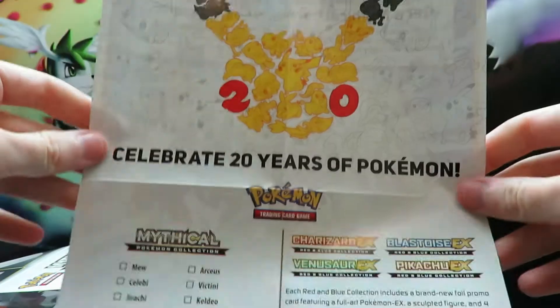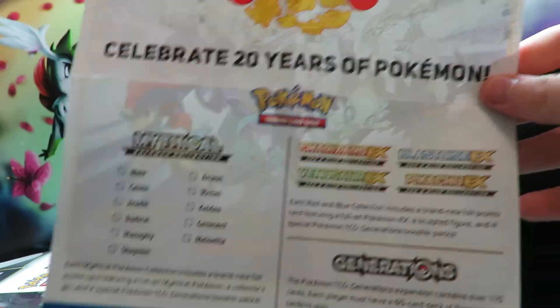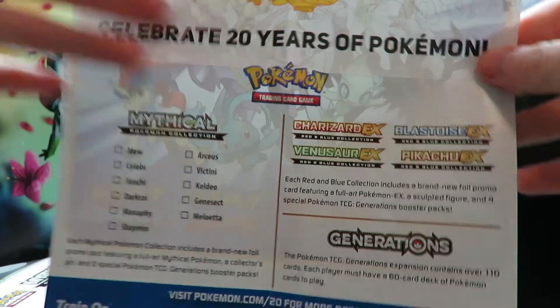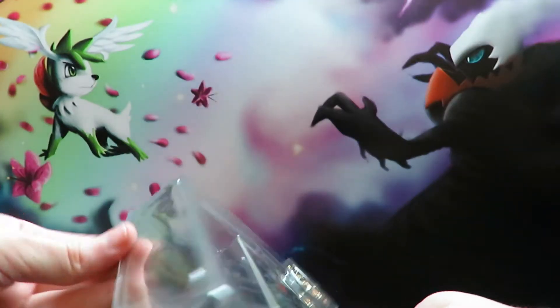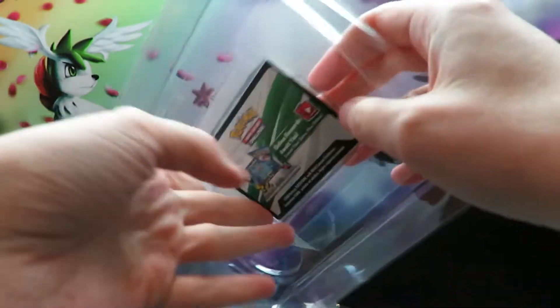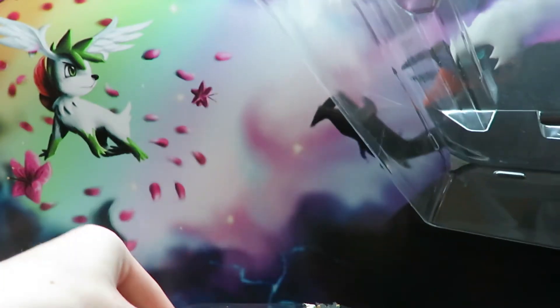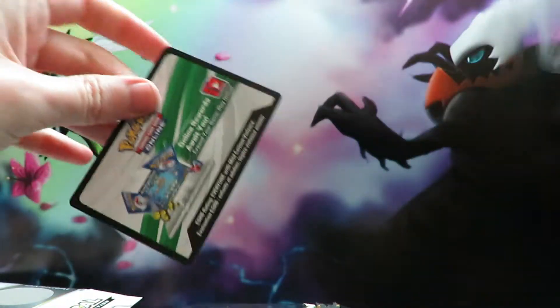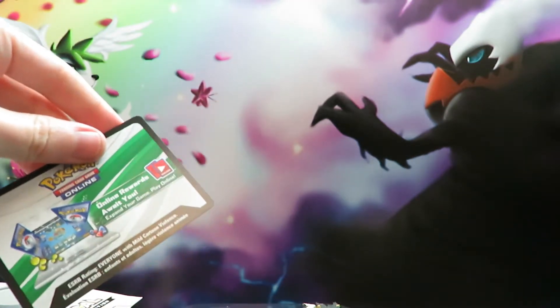So in the box we also get a leaflet. We get these in every box of the Generations set. It says celebrate 20 years of Pokémon, tells you the mythical Pokémon we can get, and the extra exclusive Charizard, Blastoise, Venusaur, and Pikachu — and a little mini poster on the back. We then get a code card, which I'm not going to reveal because I'll be using it myself.